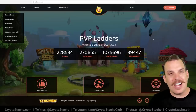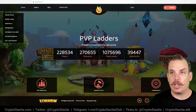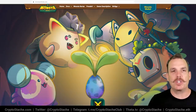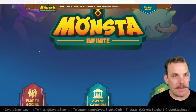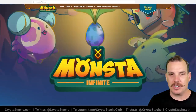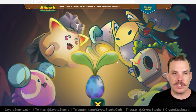Number three on our list is a game that is not yet released but is very close — as are the rest of the games on this list, which are all upcoming. This one is called Monsta Infinite. Monsta Infinite very much has the feel of Axie Infinity — you can see what the characters look like here; they have a very similar look, and the website itself has a very similar look as well.